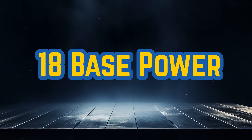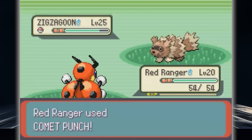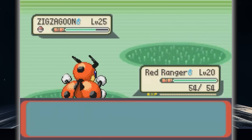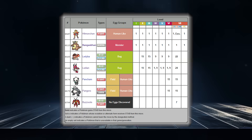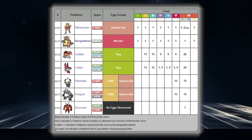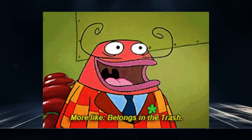Moving on to an interesting 18 base power, we have just two options: Fury Swipes and Comet Punch. These moves are very similar. There are a lot more users for Fury Swipes, but Comet Punch is objectively just a better move — it has slightly better accuracy and gets boosted by Iron Fist, which most users have. Here's a quick buff for Fury Swipes: have it be boosted by the ability Sharpness, and still watch it be trash.